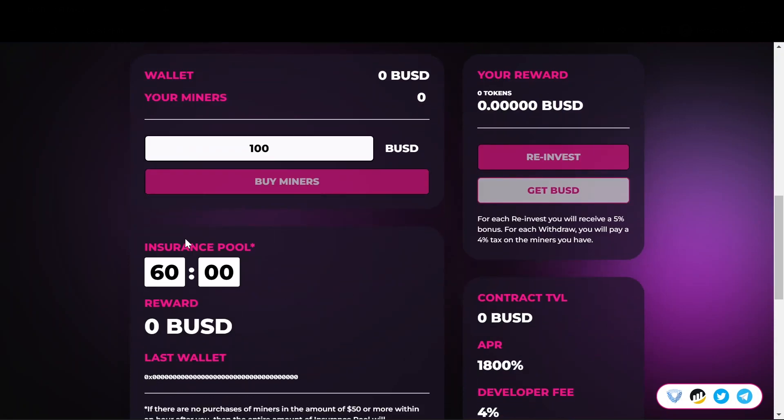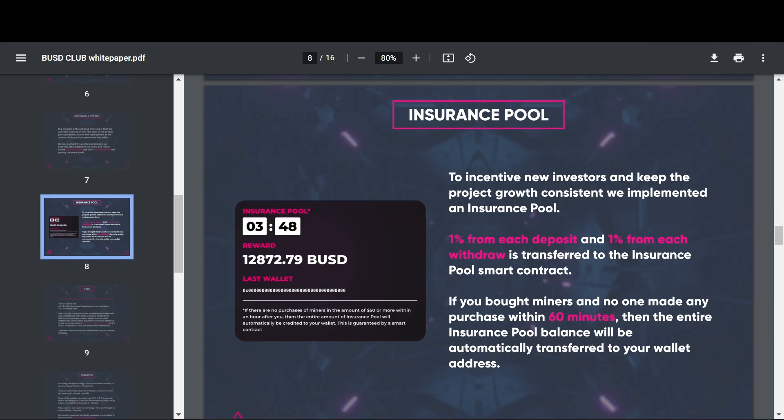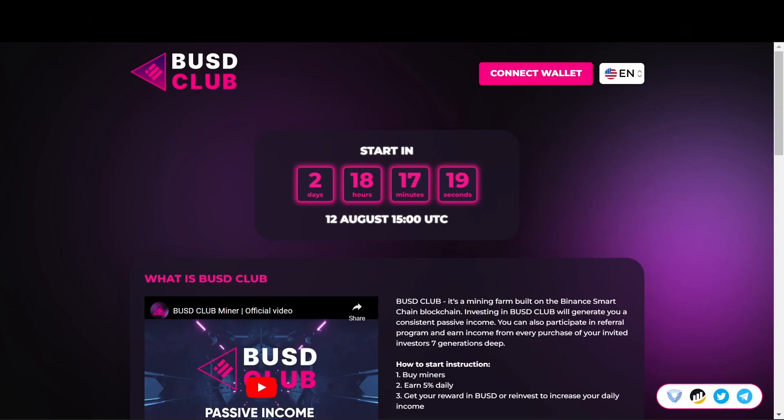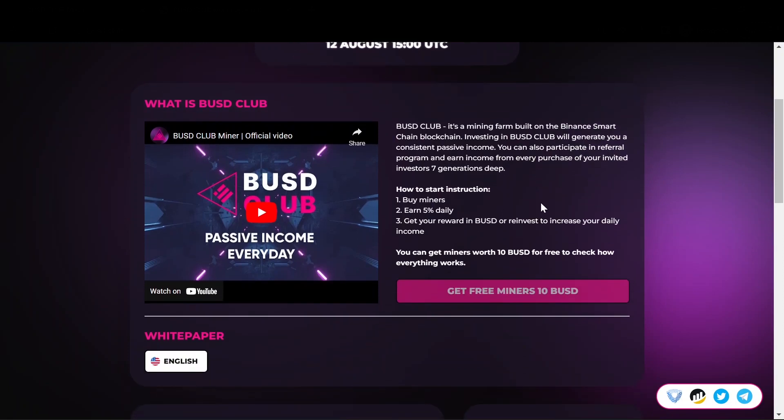They also have something called an insurance pool. To explain what it is, I want to jump over to their white paper. It says: to incentivize new investors and keep the project growth consistent, they implemented an insurance pool. 1% from each deposit and 1% from each withdrawal is transferred to the insurance pool smart contract. If you bought miners and no one made any purchase within 60 minutes, then the entire insurance pool balance will be automatically transferred to your wallet address. I really like it because it entices people to invest in this project and it helps for project sustainability.